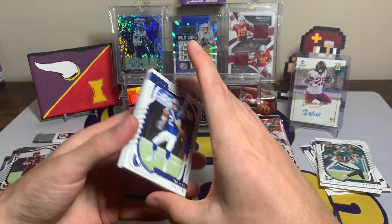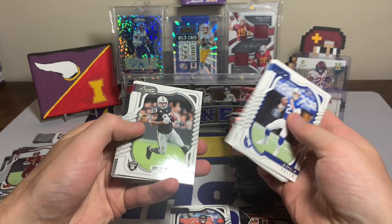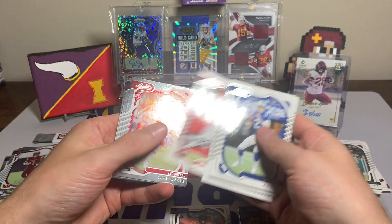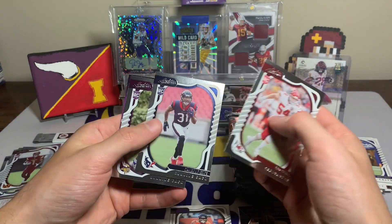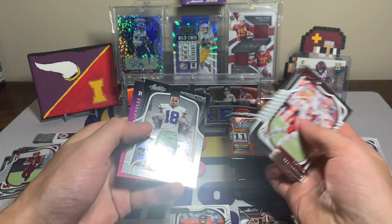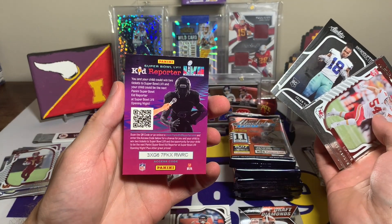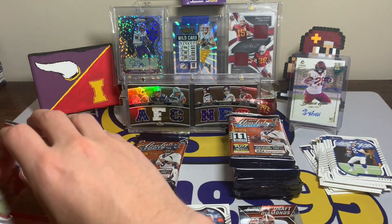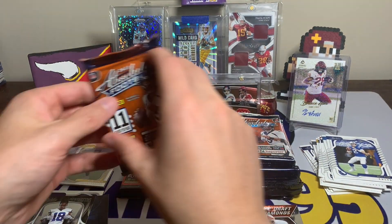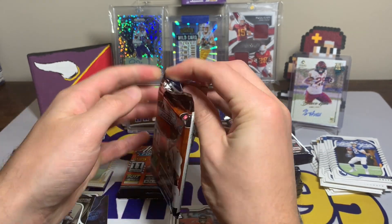We are halfway through the first box, no sightings of a case hit yet but there's still hope. Matt Ryan, Austin Ekeler, Kadarius Toney, Brandon Cooks, Darren Waller, CeeDee Lamb, Mike Evans, a Leo Chanel, Damian Pierce, Ty Chandler, and a Jalen Tolbert Introductions — plus another kid reporter code.